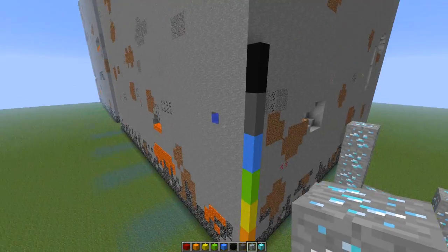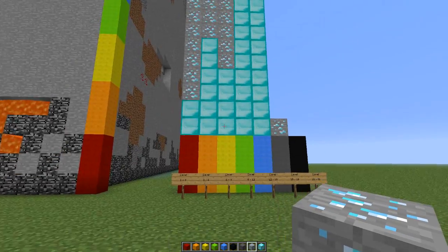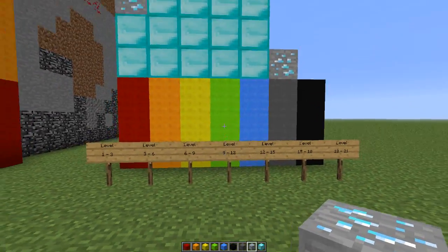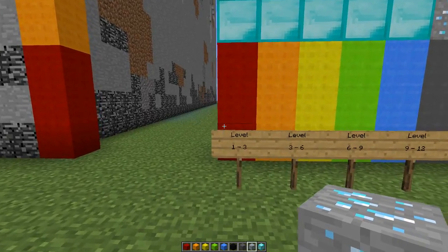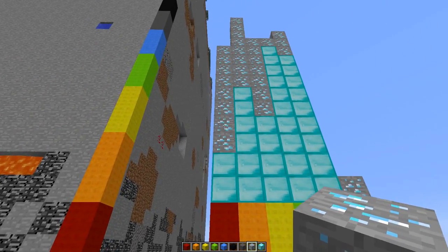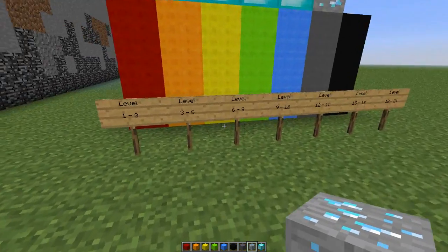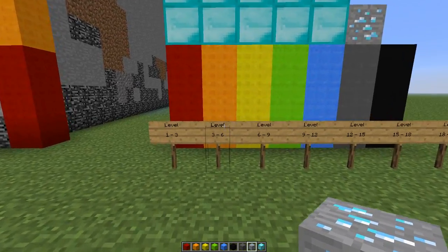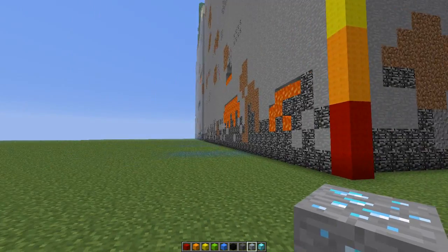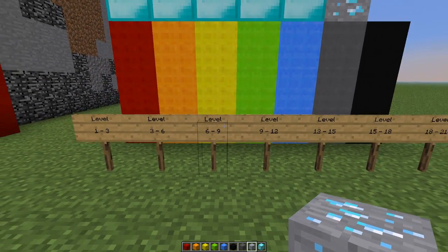As you can see, these are the best levels to find diamonds and look at the amount you can actually get. The highest amount comes from levels nine to twelve. Going through the levels again: between one and three you get 26 diamonds — not much, but it's there. Between three and six you get around 62 diamonds. Between six and nine you get only 43 diamonds.